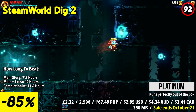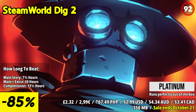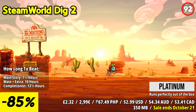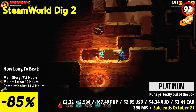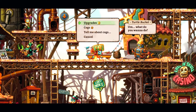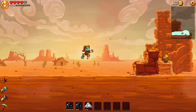SteamWorld Dig 2 is an exceptional sequel that takes the addictive mining adventure of its predecessor to new heights. This game stands out with its refined gameplay mechanics, captivating exploration, and a beautifully crafted steampunk world. Players take on the role of Dorothy, a steam-powered robot, as she embarks on a quest to search for her missing friend. Digging deeper into the underground, you'll uncover valuable resources, discover ancient technologies, and unravel the mysteries of the world. The seamless progression, satisfying platforming, and cleverly designed puzzles create an immersive and engaging experience.